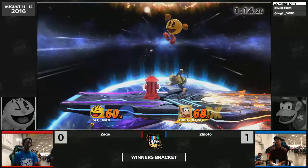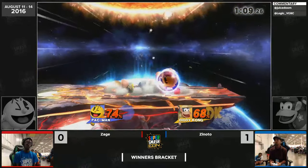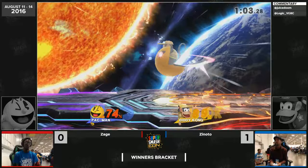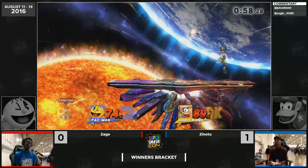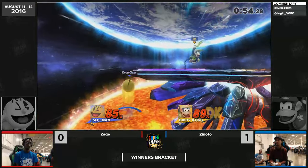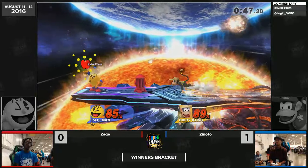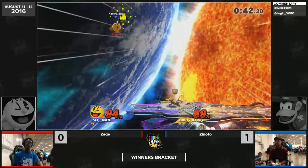Zage is slightly in the lead — only eight percent, now one percent, now no percent. It still means something when you have that percent lead with a minute left. Zinodo knows he could potentially face a game three which could put him into losers — after his performance at CEO, he definitely doesn't want to be there. Zage going so deep just to catch the key actually gave up a lot of stage control, and you don't want to let Zinodo back you into the corner like he's doing.